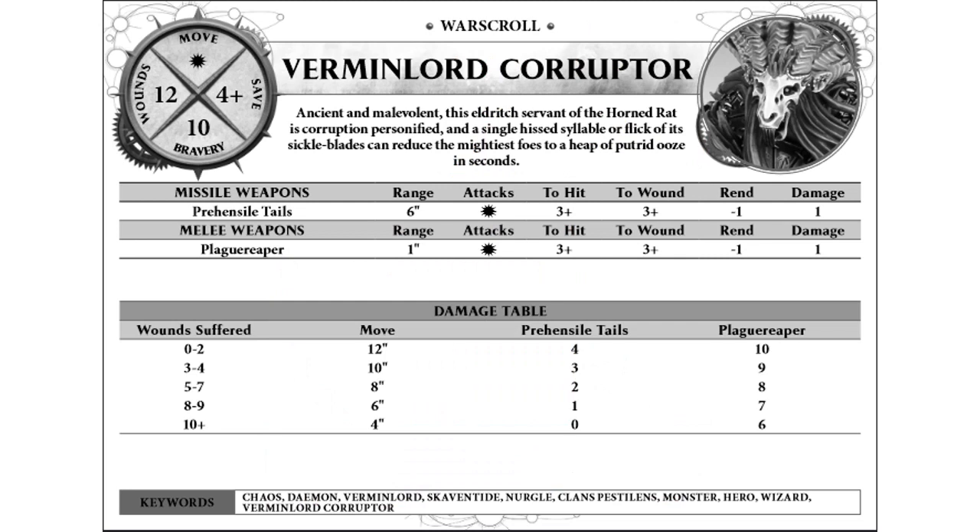So his basic stats. His movement is on the damage table, starts at 12 inches, and degrades pretty quickly. He's got 12 wounds and his movement can get all the way down to 4 inches from 12, so he begins very mobile and drops off significantly. He has a 4-up save and 10 bravery. He is a Nurgle demon in addition to being part of Skaven Clan Pestilence. As with all of the Verminlord warscrolls, he has his Prehensile Tail attacks — 4 attacks on the damage table, 3s and 3s, Rend 1, 1 damage. And then his melee weapon is the Plague Reaper, which is also on the damage table but does not degrade quite as badly.